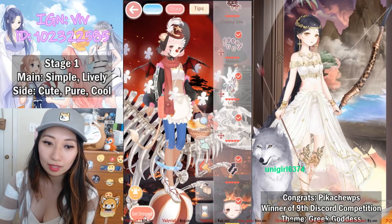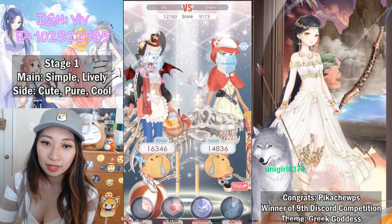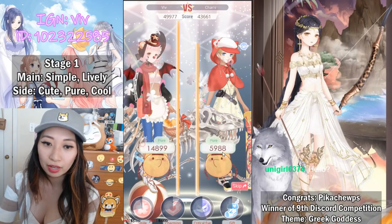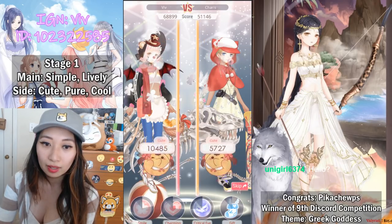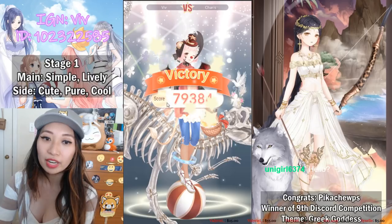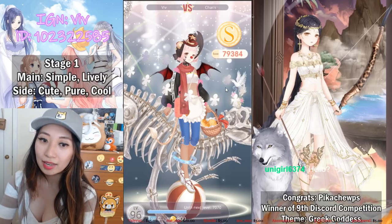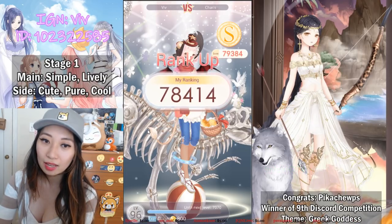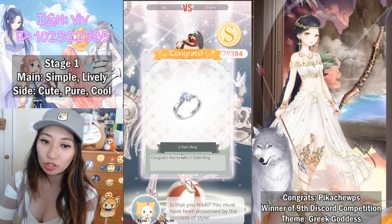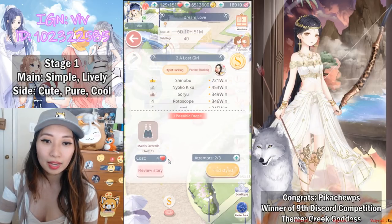Let's get dressed and see what happens. We start — a little Cool bit wins here. Simple, nice. Oh, she scored really high on Lively though. She got Charming on Lively; I got Charming on Pure. Finally Cute — and a winner with 79k points! That is an S rank, and for getting the S you will get five offerings, which is the max you can get. Alright, that is Stage one!